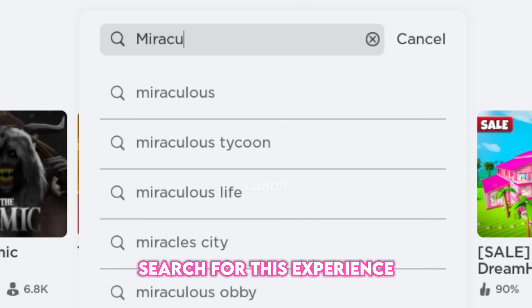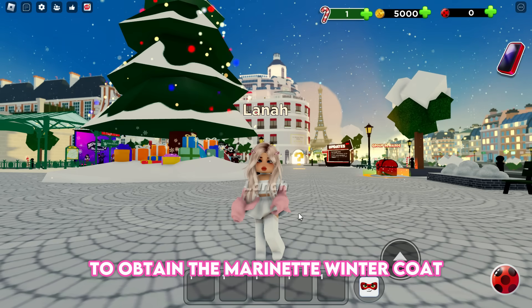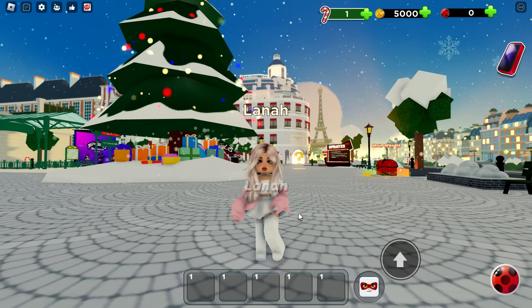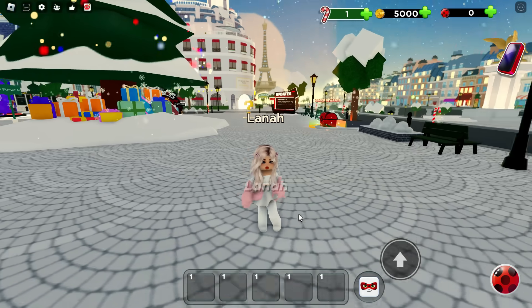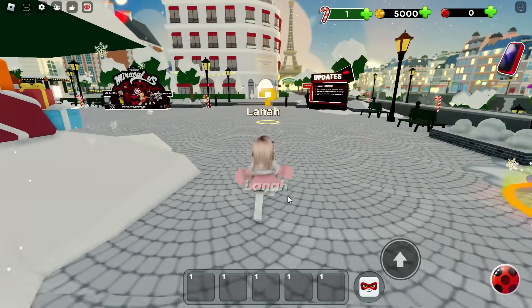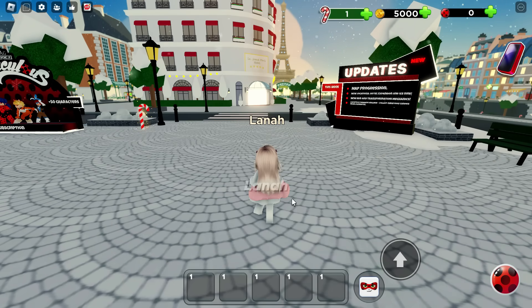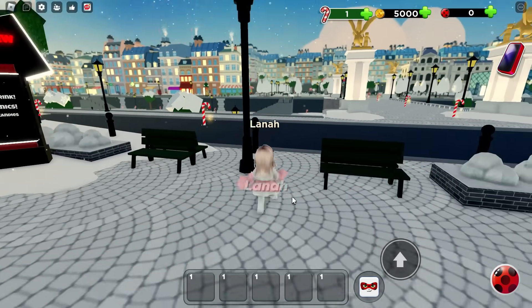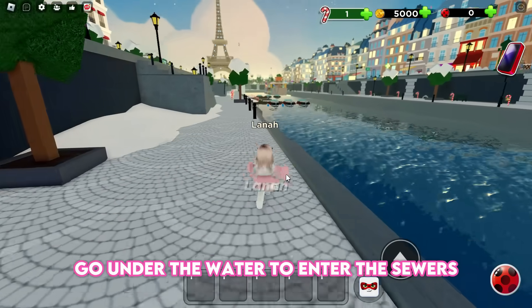Search for this experience: join Miraculous RP. To obtain the Marinette Winter Coat, you must find it and claim it in the sewers. Go over to the question mark to get started, then follow me down and go under the water to enter the sewers.